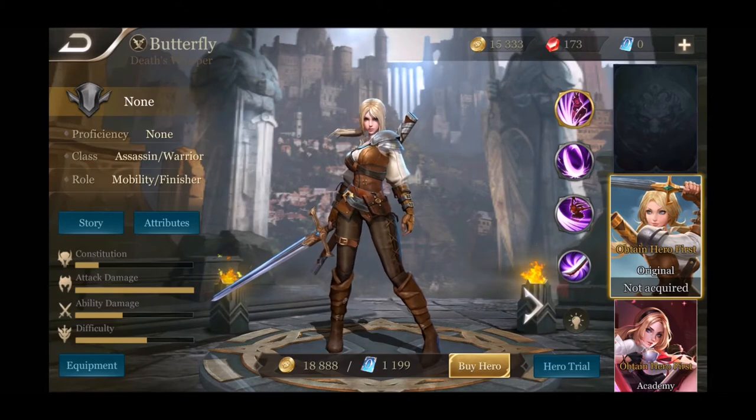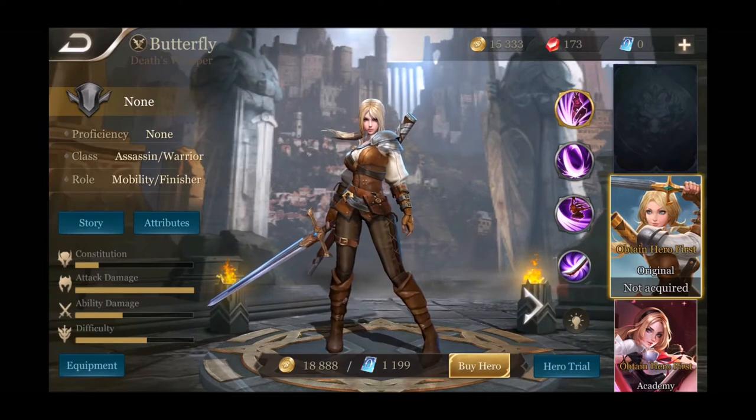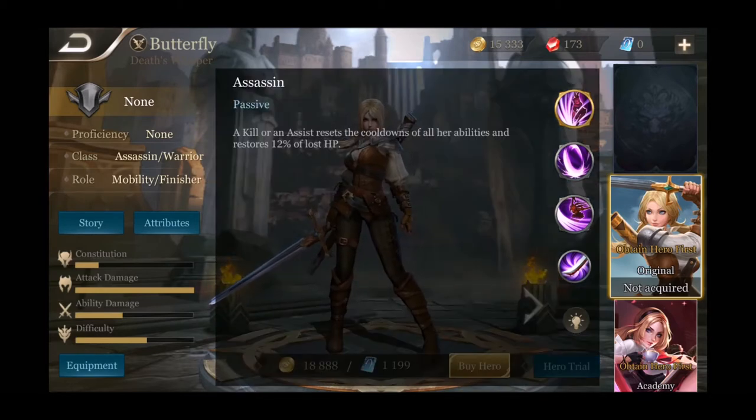Butterfly is an assassin warrior with the mobility finisher role. As you can see on the left side, attack damage is all the way maxed out — she's pretty insane. She's also very expensive at 18,888 gold. Let's start with her passive: on a kill or an assist, it resets the cooldown of all her abilities and restores 12% of her missing HP, which is pretty overpowered — a pretty nutty and wonderful passive.